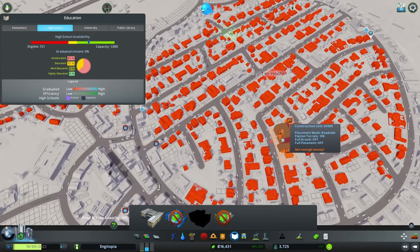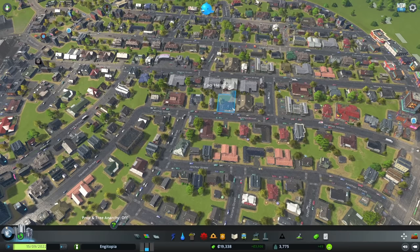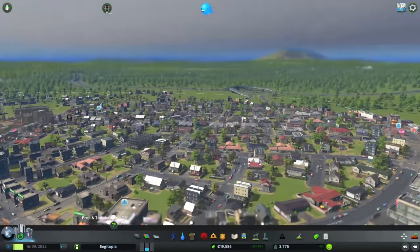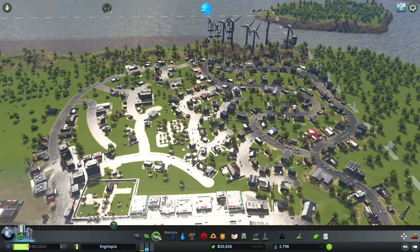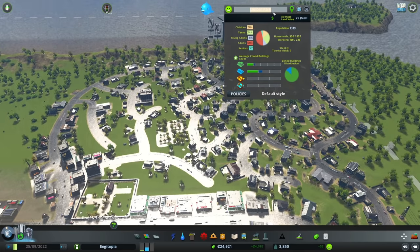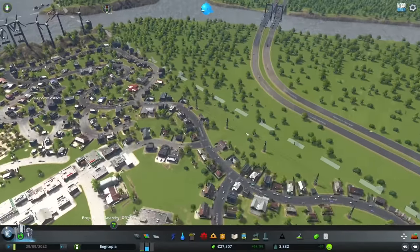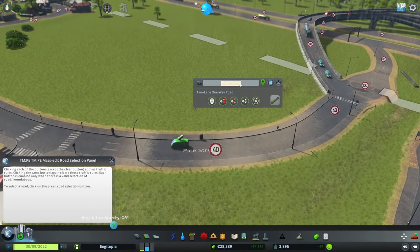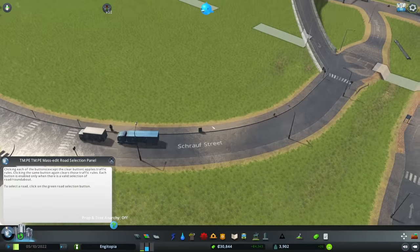We don't have enough money for another high school but we do need one in Tail Heights, which reminds me I should probably start naming some of these areas. This is Tail Heights - which is quite ironic because it's super flat. I'm going to make this residential area another one - we're going to go with Caston Place. I want to name some of these main roads - the main one coming in is currently called Pine Street but that's gotta change - that's gotta be Shroud Street.